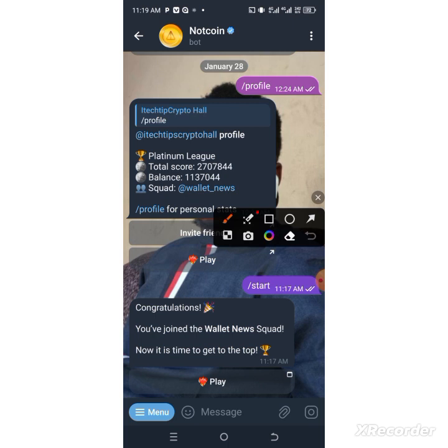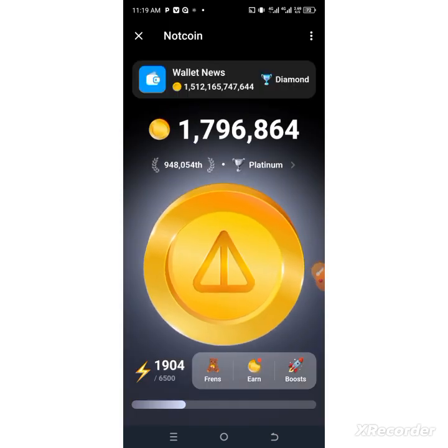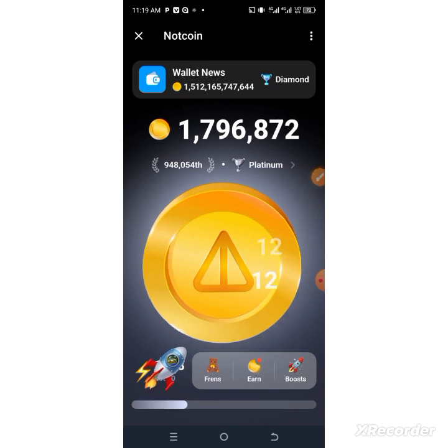Once you tap the link, it will bring you to the board section. Under the board section you'll see 'Play.' Tap on 'Play Now' to get started — it will bring you to a page with all the information and details of what you need to do. First, tap on the round Not Coin symbol to begin earning points.